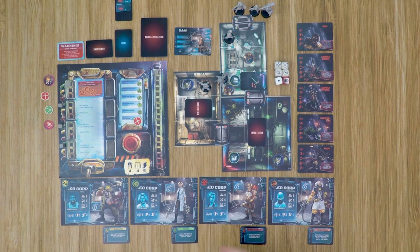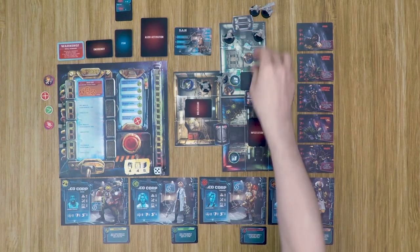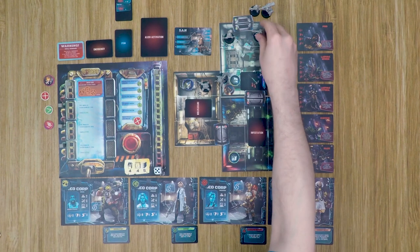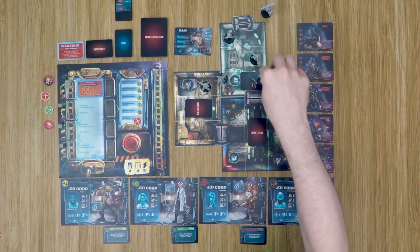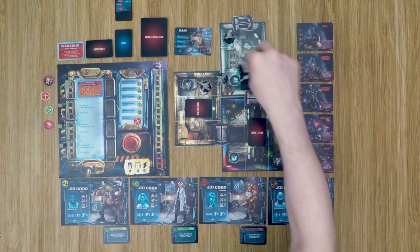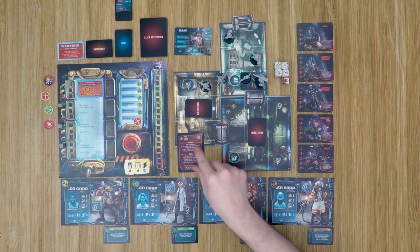Then we go with the engineer — he moves in and makes an attack on the pod. His value is also 4, so he also needs a 5 or 6. The pods only have 1 health, so the pod is eliminated. His third action, he moves forward one more space. Then our chemist moves 2 spaces and finishes her turn in the third space. Finally, Robert goes — he moves 3 spaces, helping out as his defense is a lot higher than our chemist's. Now that all crew members have gone, we move into the alien activation phase. We flip over the top alien activation card and resolve its effects.